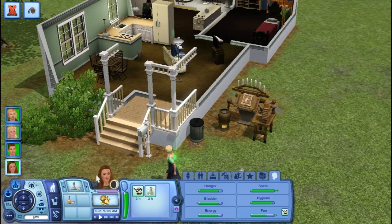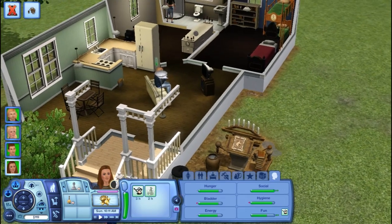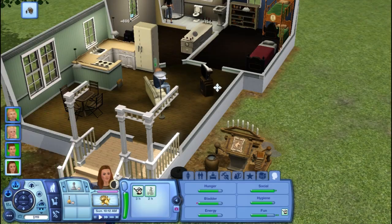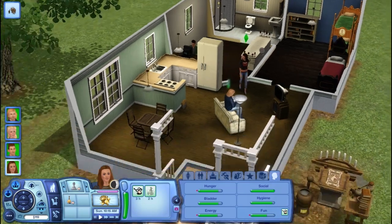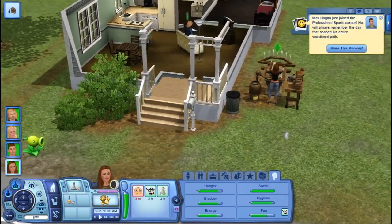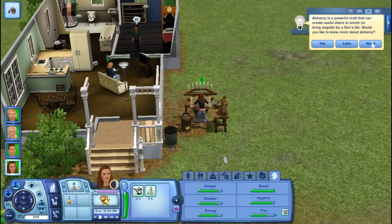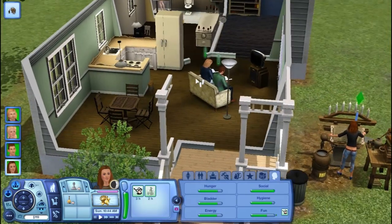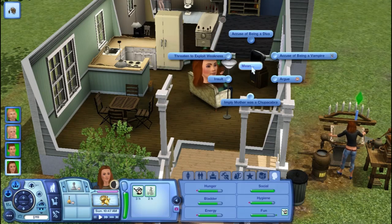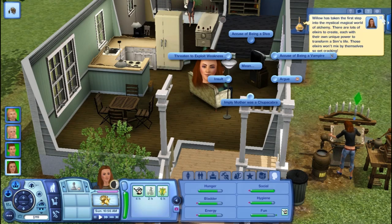Let's have her research alchemy. This is cool, I am loving this game so far. He wants to be in the sports career. Let her conjure an apple, talk to self - she's kind of crazy. Maybe we can battle a wizard later on. She's researching alchemy. Guys, tell me in the comments - do you find a spell book or do you just keep practicing magic? She can threaten to exploit weakness, imply mother was a chupacabra, accuse of being a vampire.